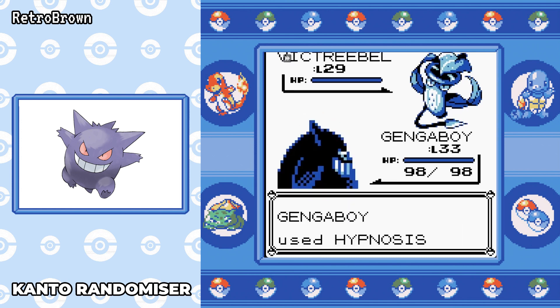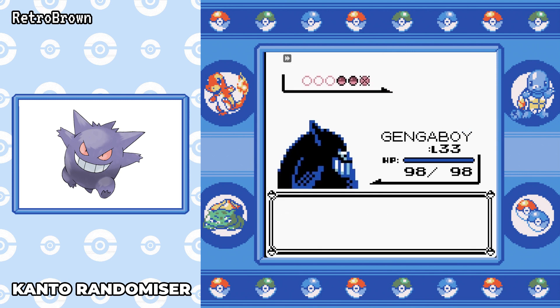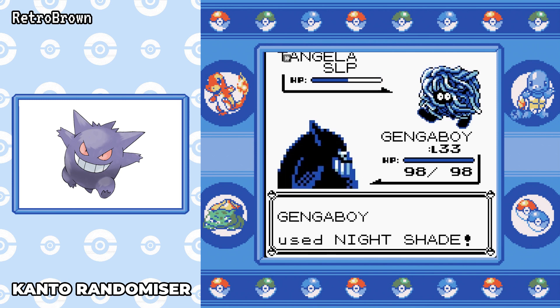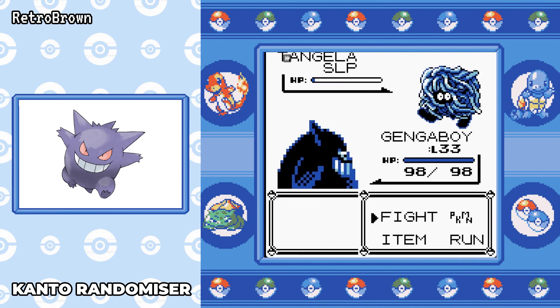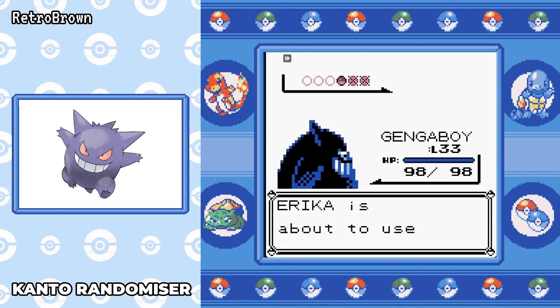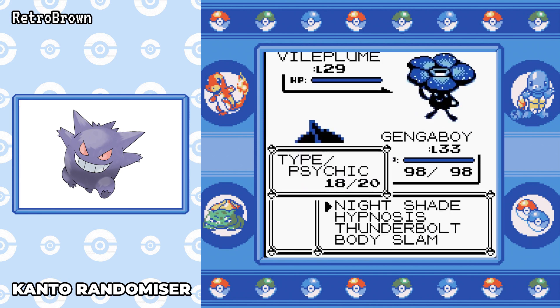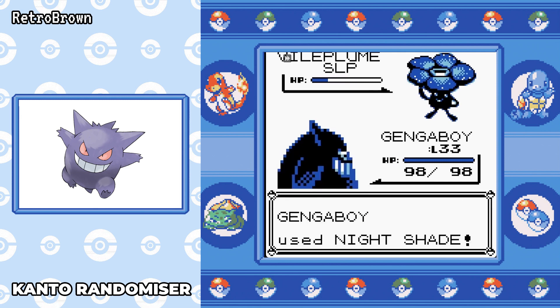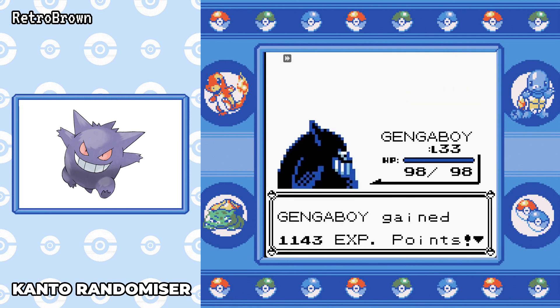Now we've got Thunderbolt — this is going to be one of our main moves for this run. It means we can take out Gyarados and Charizard in the final rival battle, and it'll help against Sabrina and Lance. Now let's talk about Erika. At this point I have Hypnosis, Nightshade, Thunderbolt, and Body Slam — a very good arsenal. With Hypnosis's terrible accuracy, we hit both pokemon first time, use Nightshade for the confirmed damage, and it's a free one-hit KO on Vileplume. We beat Erika without taking a single point of damage.